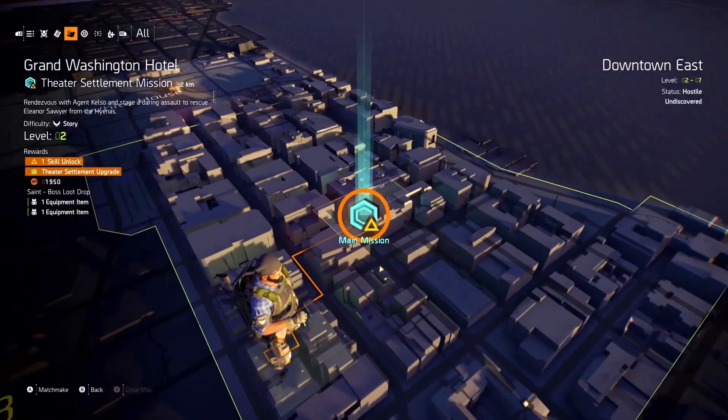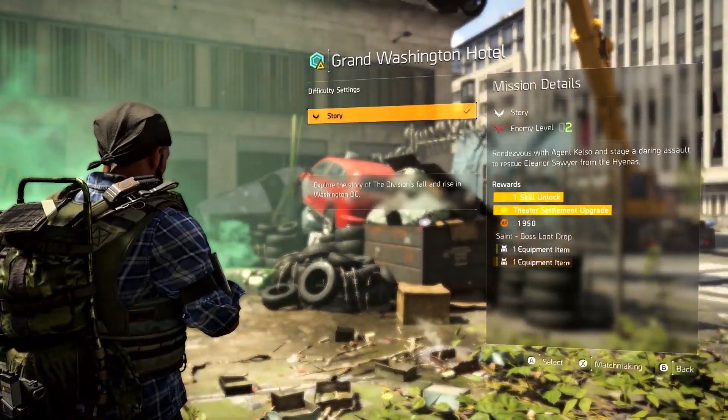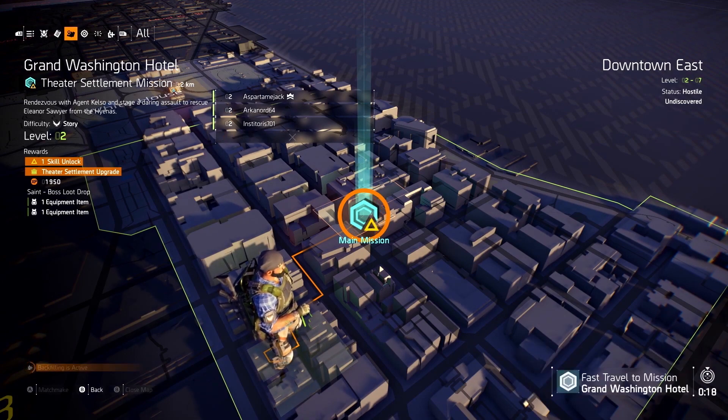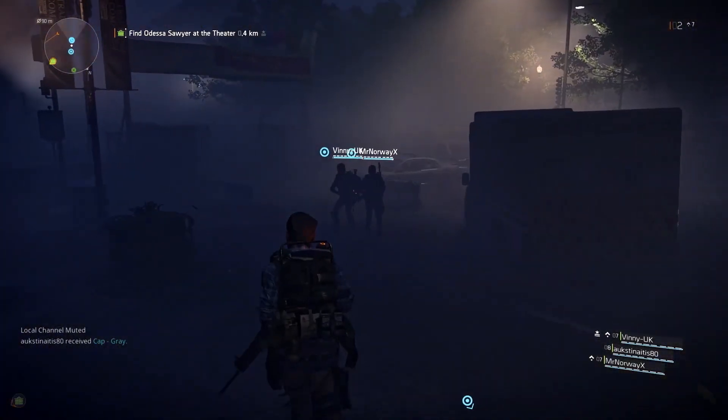You can group up for missions from the map or at the actual location in-game. Just select the mission you want to play, pick the difficulty, and you can hit matchmake to find like-minded agents. If you're worried about grouping with people that have progressed through more of the story than you, don't worry — we've made sure there's no way you can jump ahead and be at risk of any spoilers.